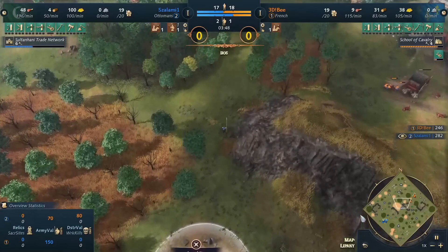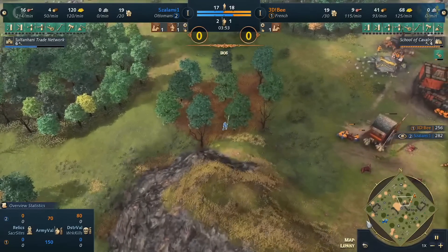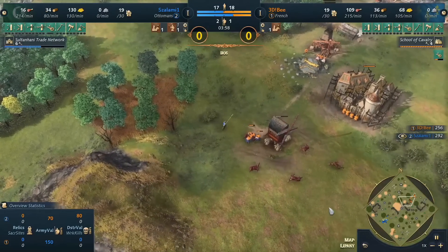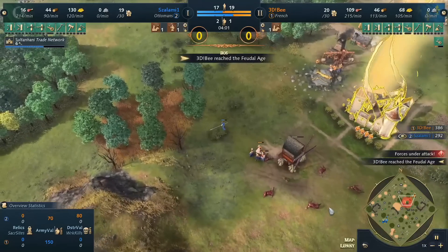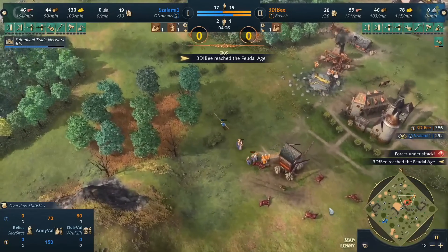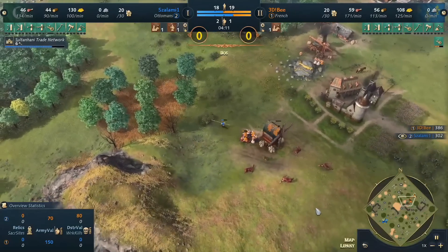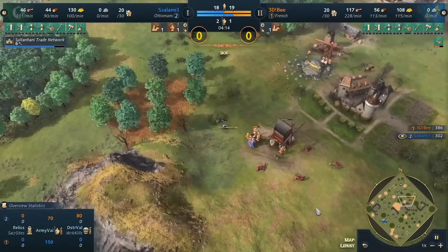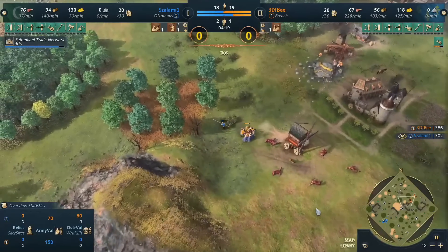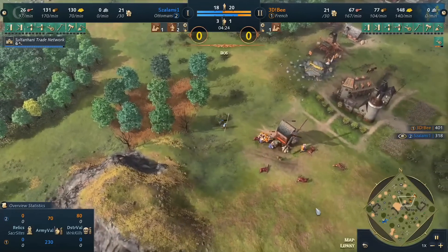3db is even getting wheelbarrow in behind this because no denial has come through on his gold yet. We talked in the pregame show that if salami wants to win against b — who is highly favored — he needs to pull out unconventional strategies. He's going to play around the Sultanate trade network. I wouldn't be surprised to see him try to trade here — it feels suicidal against French knights, but salami has to play for the high upsides.